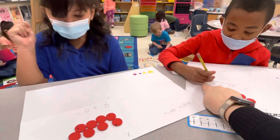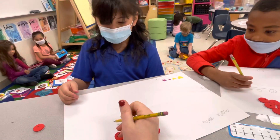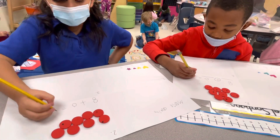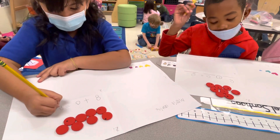So put your equal sign. And then how many does it equal to? You just counted them. How many? Eight. Your equal sign like this, babe. There you go. Now write your number eight. Good. Nice work, you two.